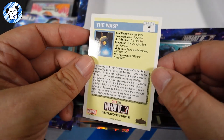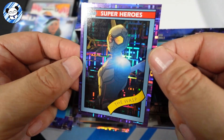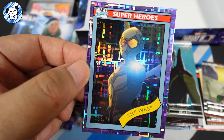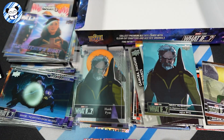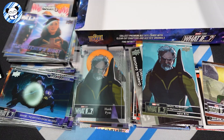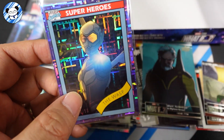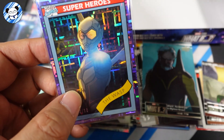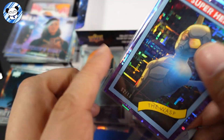The Wasp! Out of — is that 15? 18! The Wasp, okay — nice! Out of 18, purple color. Should this go to grading? Let's just top load it and think about it. Out of 18 — nice!